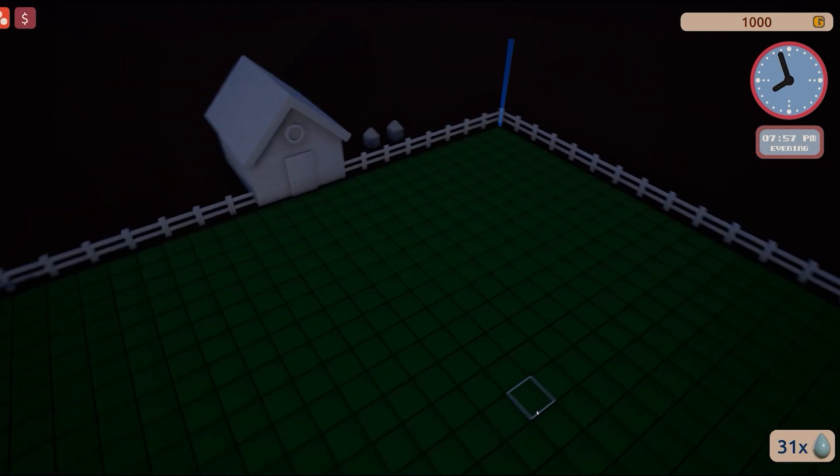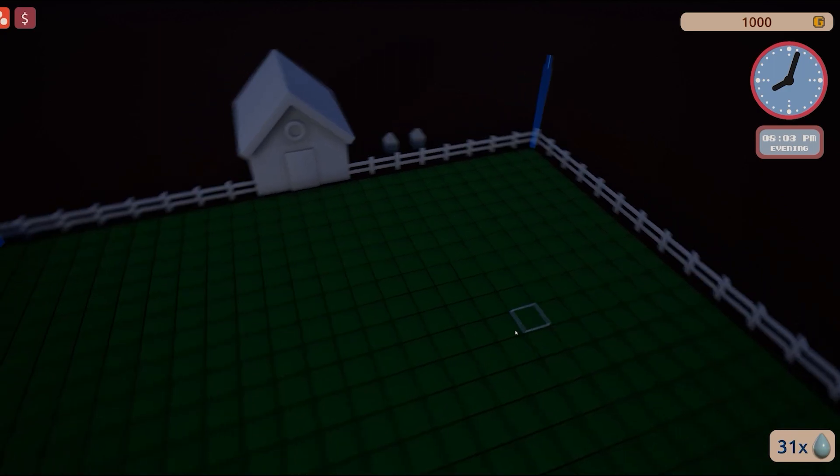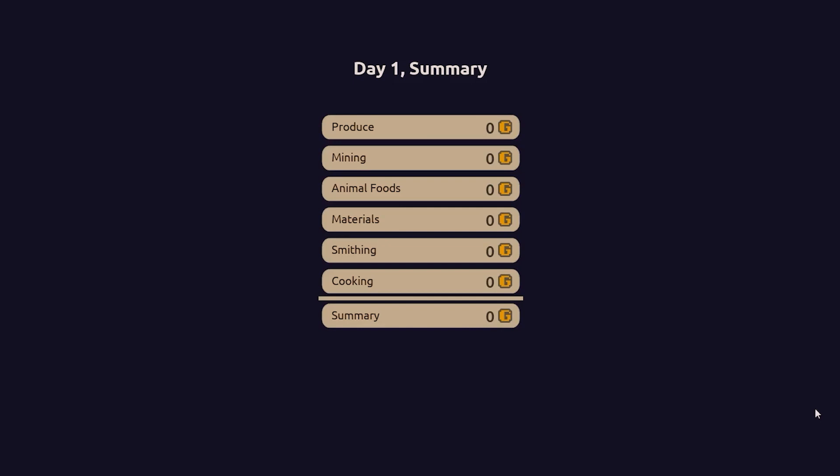Once the day is over, the screen turns black and you get sent into the end-of-day screen. So let me show you how that looks right now. Here you can see how many days have passed since you started, plus how much money you earned today. There are multiple rows here that represent each type of income — all of these are different elements of gameplay that I'm currently working on and will present in future devlogs.